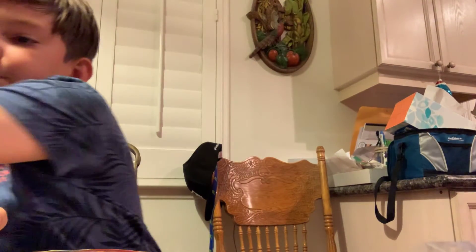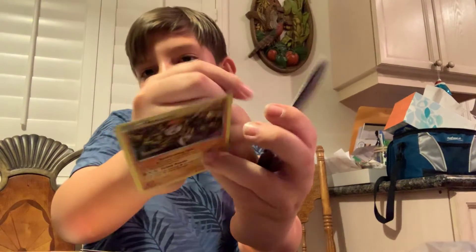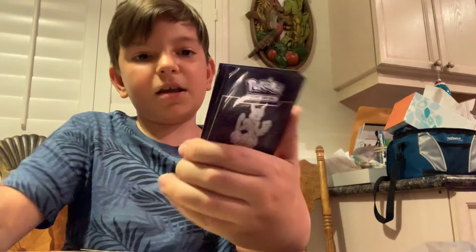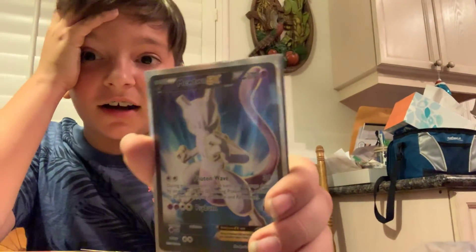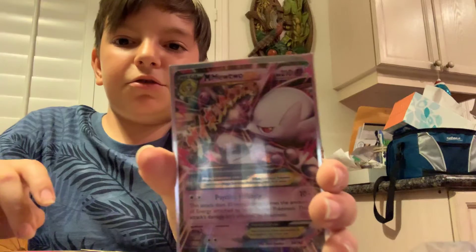Alright guys, crazy unboxing — this was crazy! Let me get this all together. Let's review: a Milotic, a Verse, a rare, a Mewtwo EX secret rare, a Mega Mewtwo EX, another Mega Mewtwo EX, and a Raichu BREAK. Alright guys, I hope you enjoyed this video — we pulled some really good stuff. Have a good day, peace!